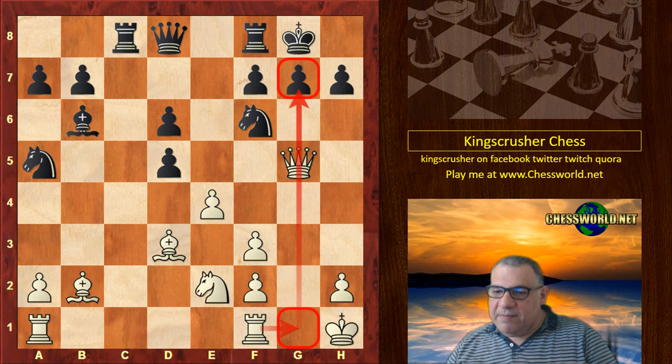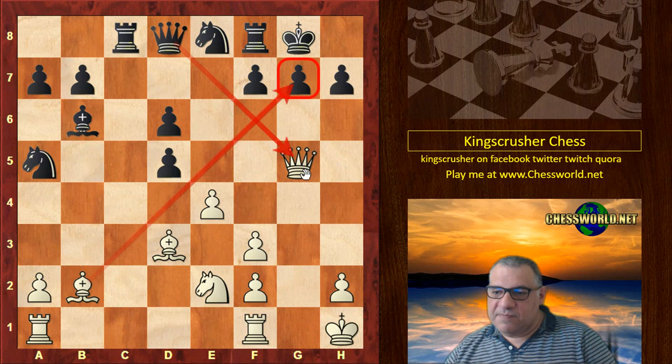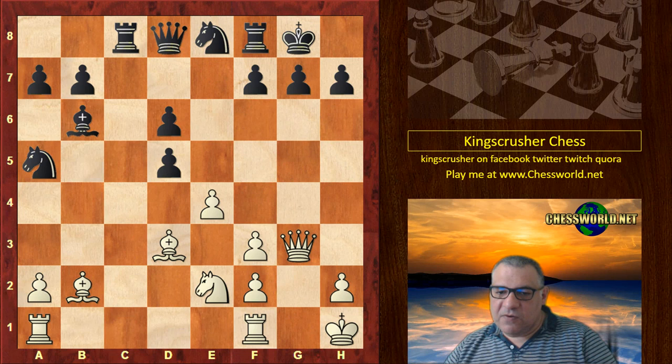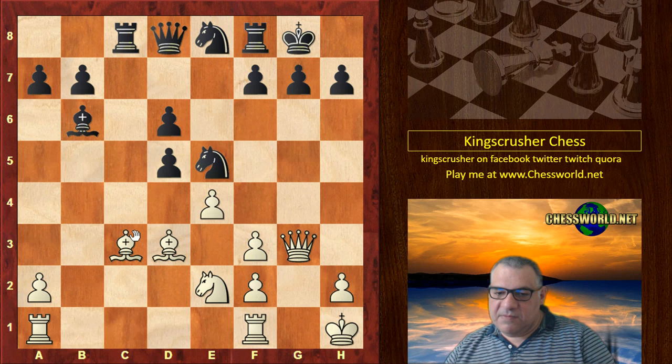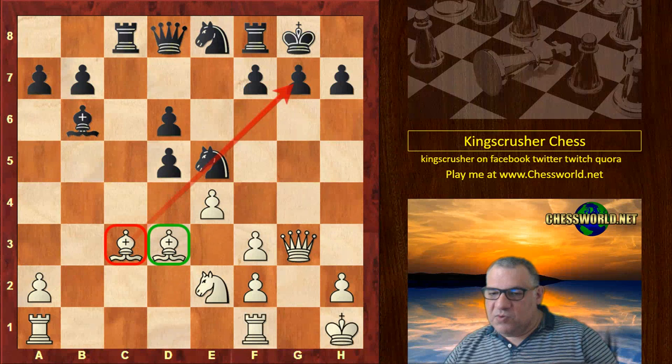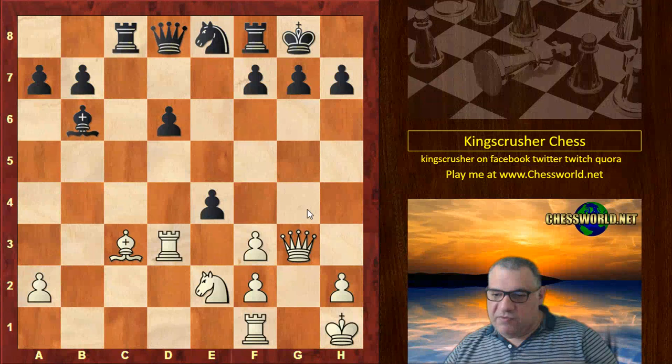This is an opportunity for Black where the threat should be handled immediately with great urgency — the move Knight e8, which would defend g7 and hit the Queen. For example, if Queen g3, Knight c4 hits the bishop, and if that's not taken, say Bishop c3, then Knight e5 and it's a lot of hassle. This diagonal is blocked and Black is hitting both bishops. This position is better for Black — you can take off this and remain fairly safe.